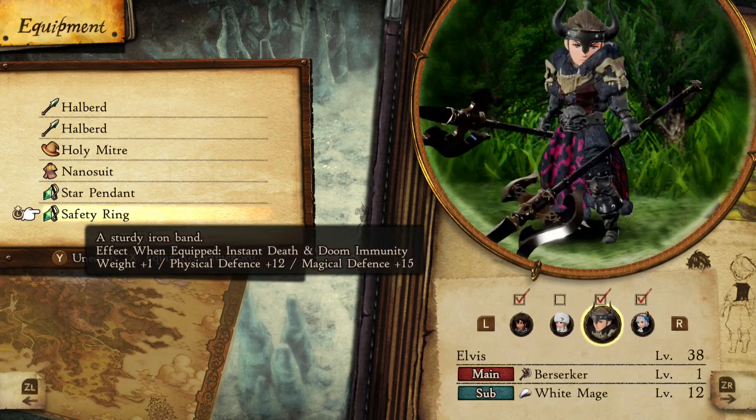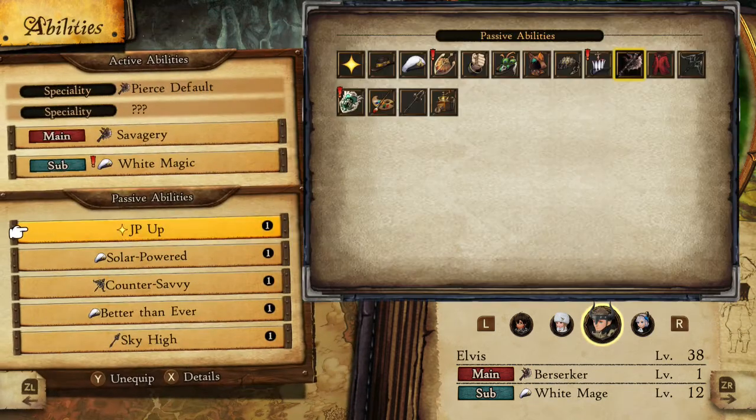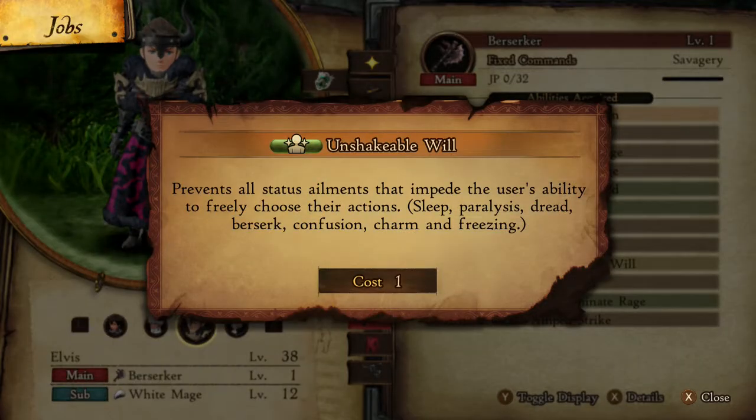There is a point in the game where you will get a class called the berserker. Once you get the berserker, it is going to be so much easier to deal with just about every possible status ailment, because you are going to get a skill at level nine called Unshakable Will. I would suggest getting Unshakable Will and putting it on every single one of your characters because it only costs one point to equip.